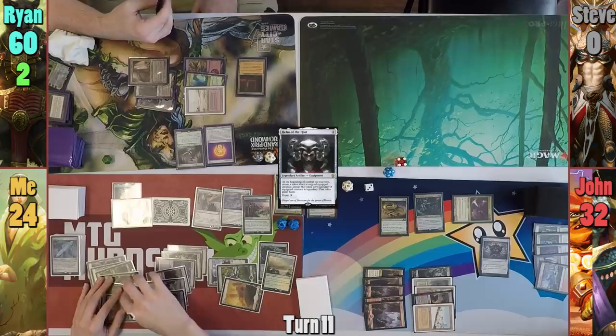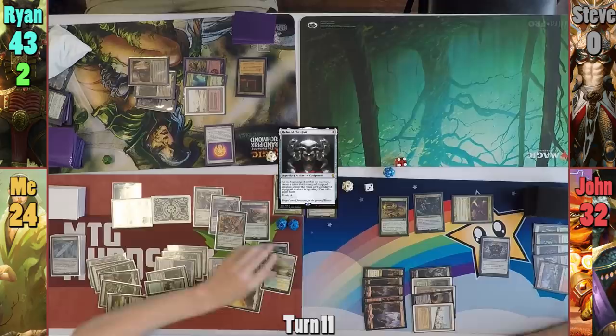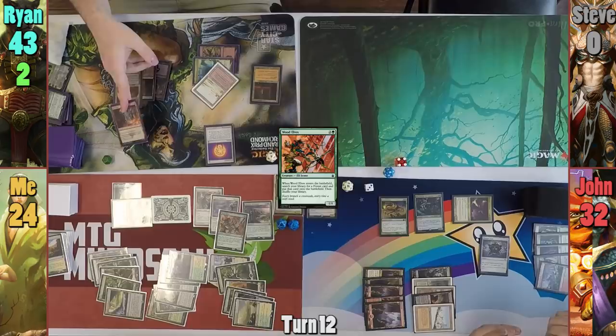In my second main phase, I cast Wood Elves, drawing from the Resurgent trigger, then go find a Forest card. I grab a basic, and this returns Karmic Guide to my hand thanks to the Shepherd. Rhyne draws for turn and casts Bi-Force where X is 2, destroying my Helm and Jon's Thought Vessel. Rhyne then casts a Mana Crypt but has to pay three for it, and passes to Jon.